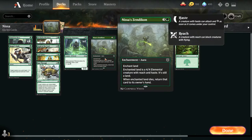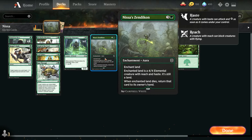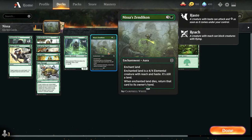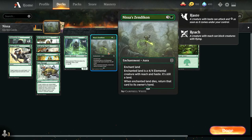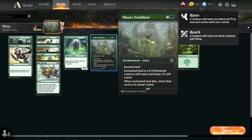The Zendikons are enchantments that turn your land into creatures. Nissa Zendikon gives haste, and Vastor Zendikon can effectively have haste if you put it on a land that's already been in play for a turn. I assume that Wizards chose to have Nissa Zendikon explicitly give haste in order to prevent confusion on what land you put it on.